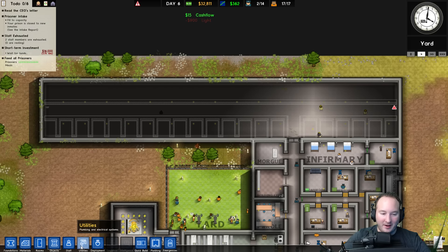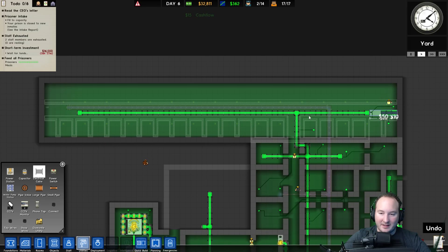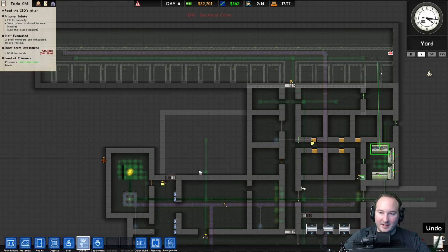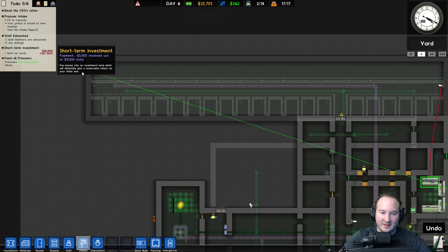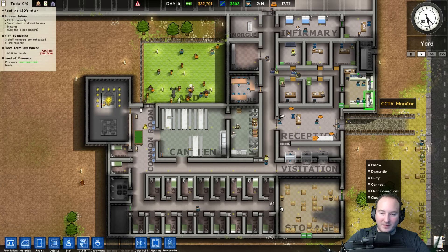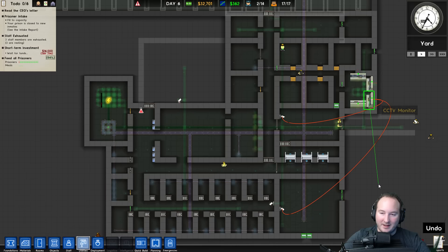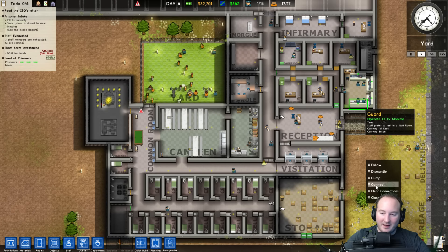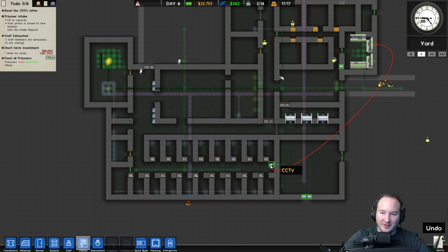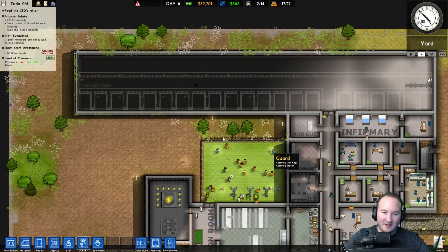So much stuff everywhere — this prison is going to be huge. We're going to have to acquire more land, and I think you can do that through one of the options. Let's go ahead and put in our doors. It has power but it's saying it doesn't — let's run that to the end. We'll connect this to here, and hook up each camera: those two are hooked up, that one, that one, that one — all getting connected.